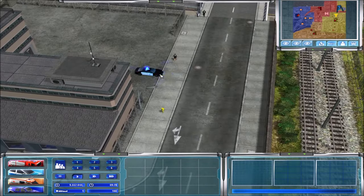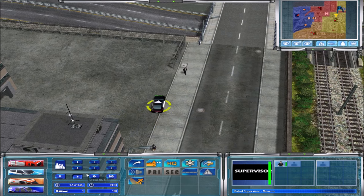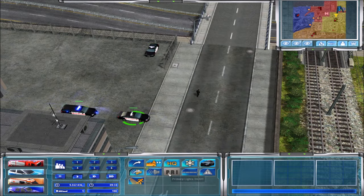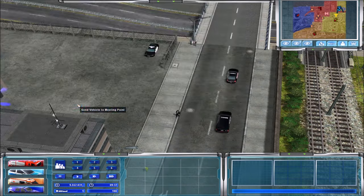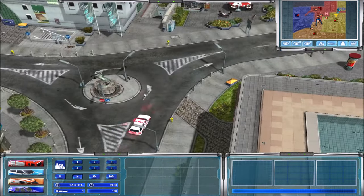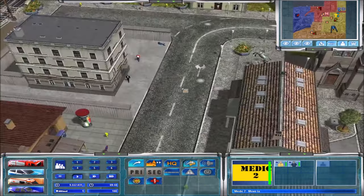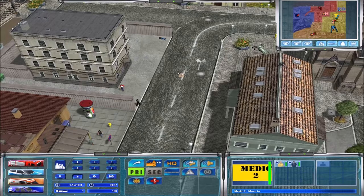We got PD as well up here in the corner. Supervisor, Station, 101, 102 — go to parking spaces, cool. He is responding to this. Looks like a District 2 EMS — you are Medic 2, cool. This is probably set up for online or multiplayer, which would be my hunch and suspicion.